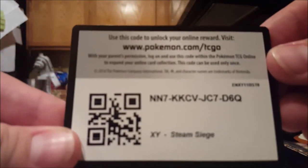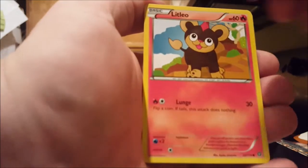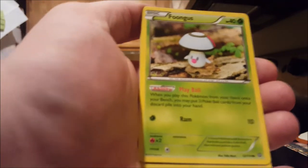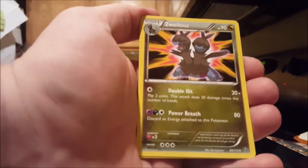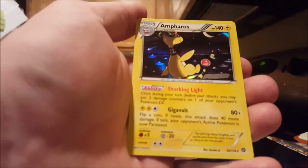Alright, we got five packs left. Let's see if we get something good. Hopefully. Let's go ahead and give you guys this code card. We got Ponyta, Meryl, Litleo, Rufflet, Oongus, Greedy Dice, Xaleos, Ninja Boy, a Reverse Holo D-Watt, and a holo Ampharos.